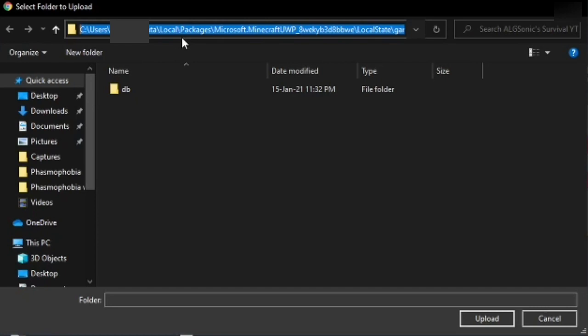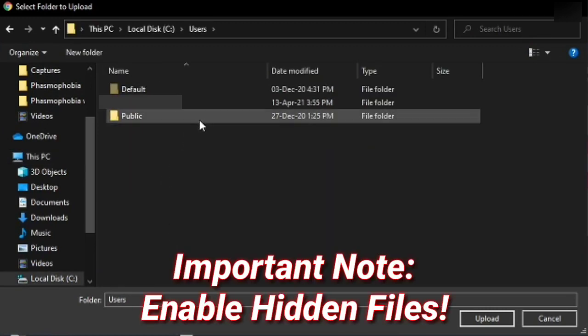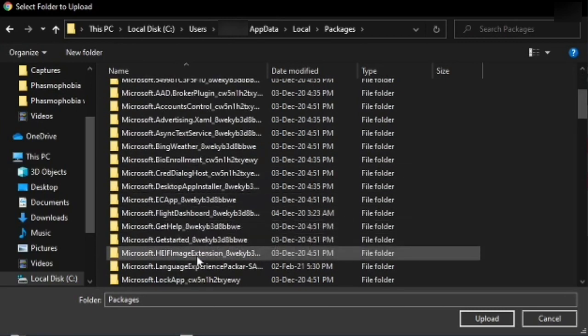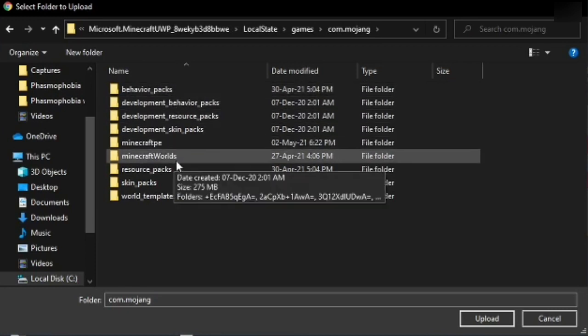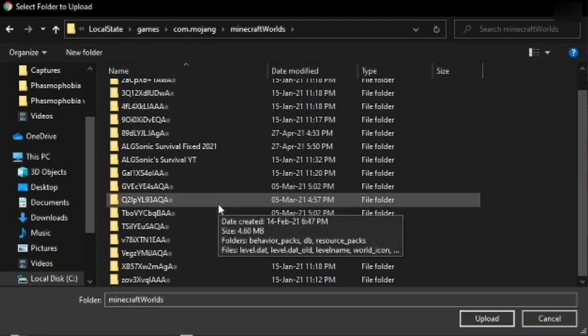Just in case that didn't work, here's the step-by-step on PC. When you click Upload, go to your Local Disk — for me it's C — then go to Users, click your username, go to AppData, then Local, then Packages. Scroll down until you find 'Microsoft.Minecraft' — that's the one we're looking for. Go to LocalState, then Games, then com.mojang, then MinecraftWorlds, and you'll find all of your worlds on the PC.